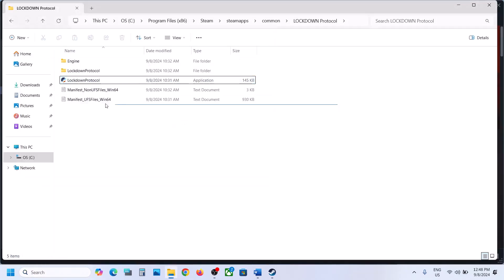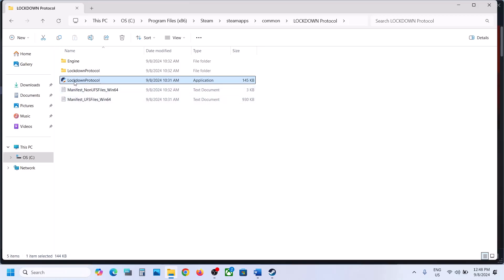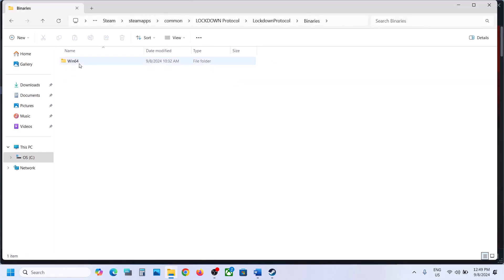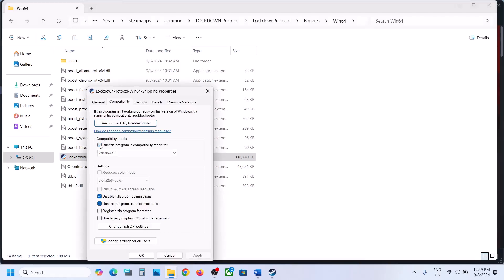Do the same thing with the other exe file — right-click, go to Properties, and apply the same settings: check 'Run as administrator', hit Apply, click OK, and launch the game. Try Windows 8, then Windows 7, then 'Disable full screen optimization'. If all these options still don't work, you can uncheck those boxes, hit Apply, click OK, and then open the Binaries > Win64 folder and do the same thing there before moving to the next step.